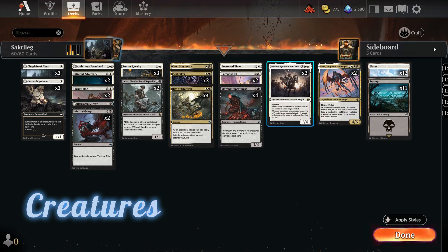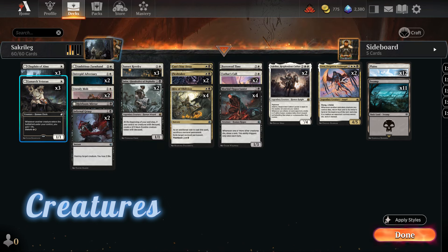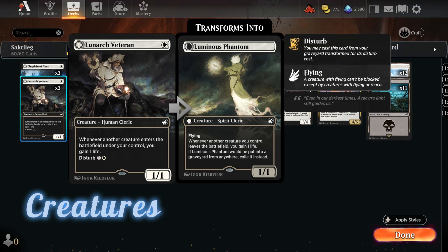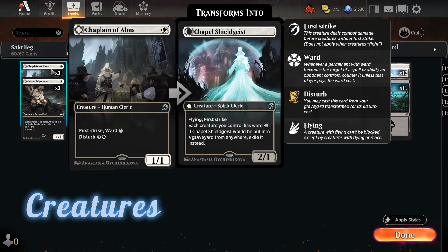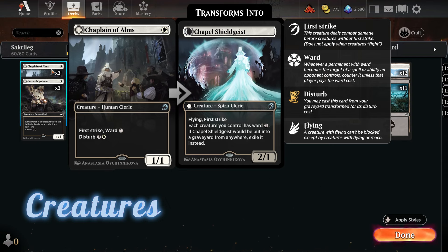Adeline, Resplendent Cathar is one of my favorite cards — so powerful. Her power equals the number of creatures we control and she produces a creature token whenever we attack. It's also perfect when we attack with flying creatures like Chaplain of Alms or Lunarch Veteran with their flying spirit tokens, generating even more tokens. Lunarch Veteran gains us one life whenever another creature enters the battlefield, and Chaplain of Alms — cast for four mana as a Disturb cost — becomes a flying, first-strike creature where each creature you control also gets +1.